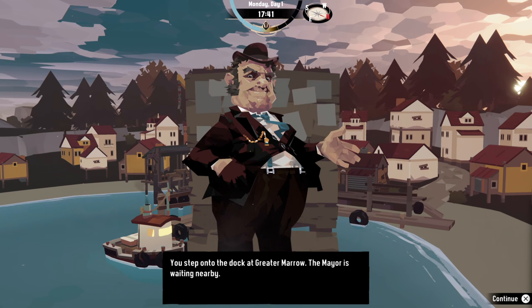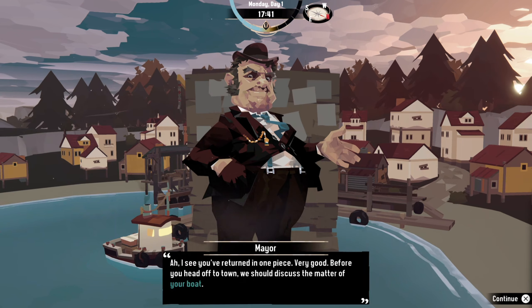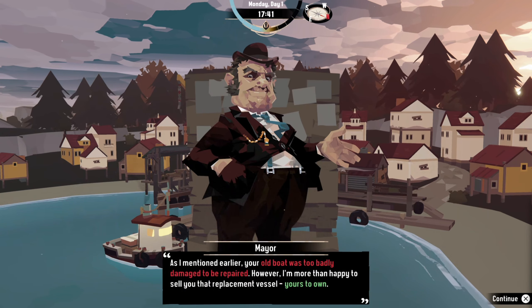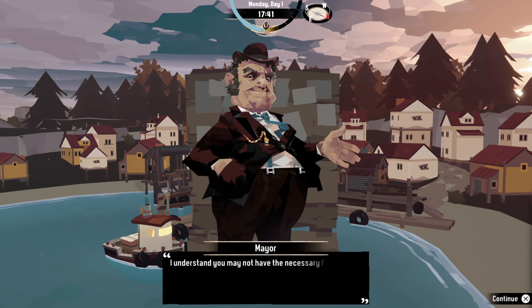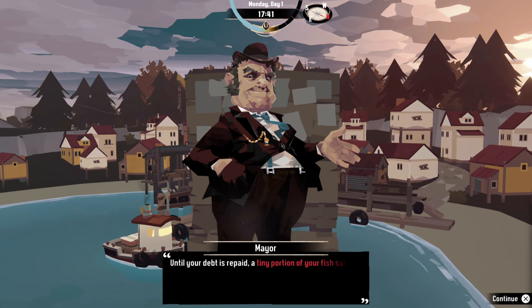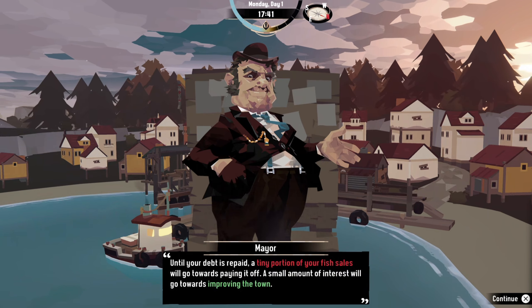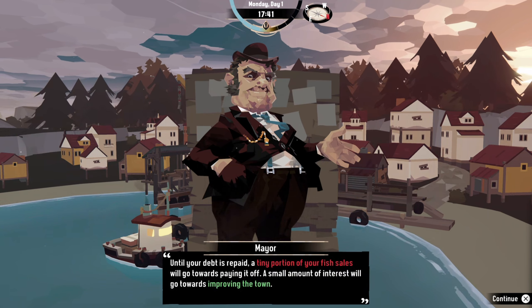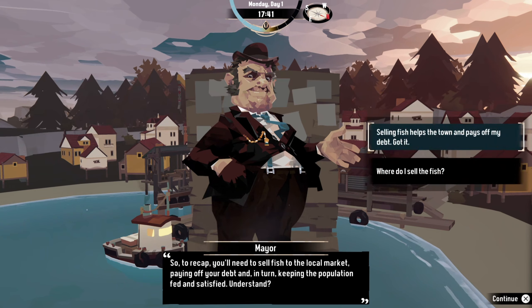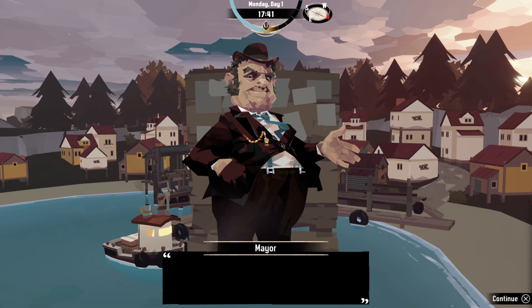You step onto the dock at Greater Morrow and the mayor is waiting nearby: 'I see you returned in one piece.' He explains that your old boat was too badly damaged to repair, but he'll sell you the replacement as a loan — a tiny portion of your fish sales will pay it off, and a small amount of interest goes towards improving the town. This guy seems a bit shady, like a loan shark. So to recap: sell fish to the local market, paying off your debt and keeping the population fed.